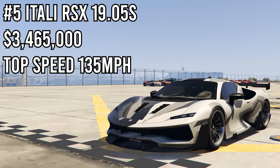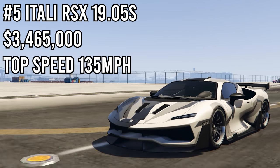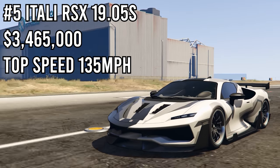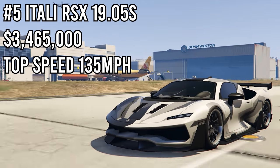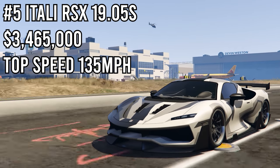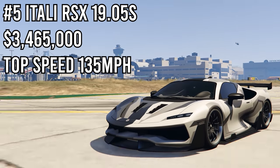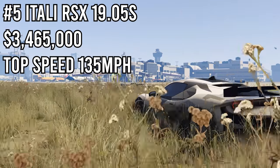In 4th place we have the Itali RSX, which got a time of 19.05 seconds — just 0.02 seconds faster than the Itali GTO. They're practically the exact same car; the only difference is the RSX is much more expensive. It's a pretty amazing car, outstanding in every way just like the GTO — just a little more expensive and a little bit faster in terms of drag races.